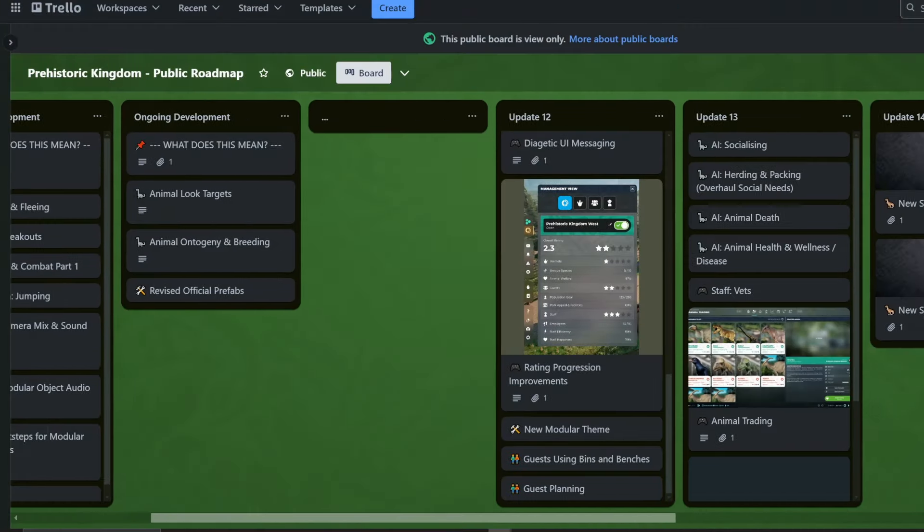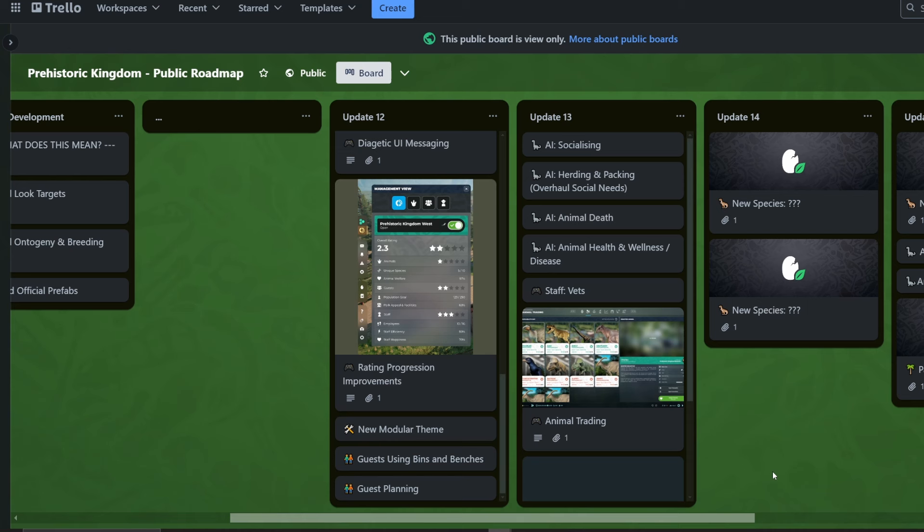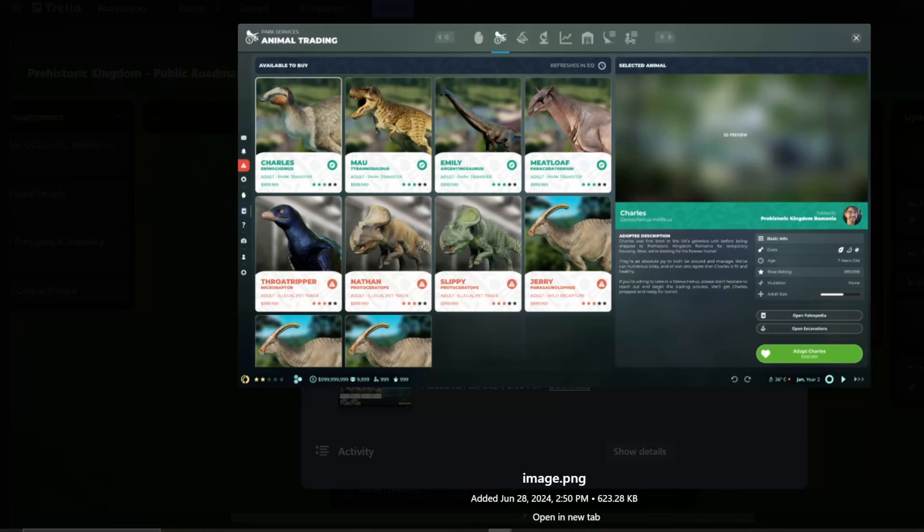Here's the Trello board — I wanted to see what was coming up for Prehistoric Kingdom, and what I have discovered is that we are getting trading. This was uploaded on the 28th of June and I've not seen this before, so this is completely new to me. It's coming in update 13, but again this might change — it's really cool.